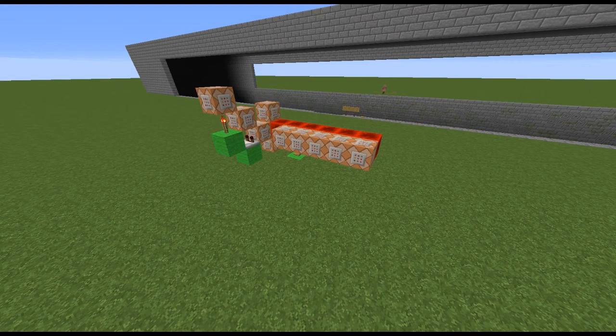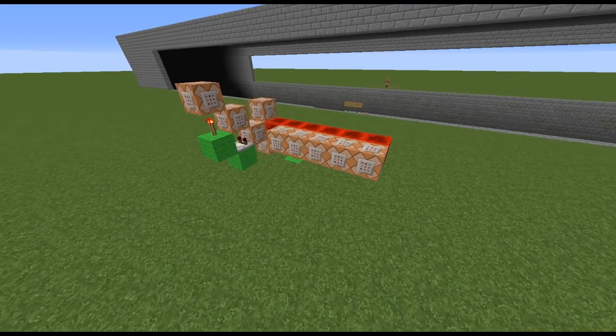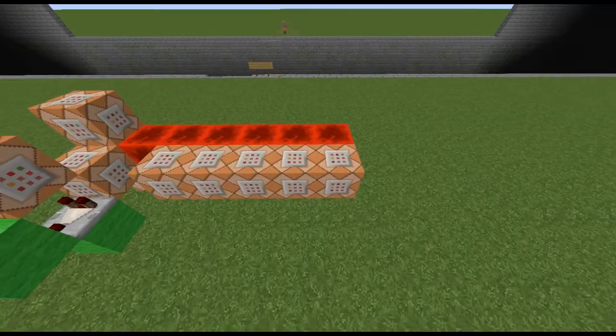Hey guys, welcome back! Today I'm showing off my floating shoes v2. This version was suggested by the Redstone Pick — basically what he said was make it so when you crouch it will drop down a block. So it's only a two command add-on.